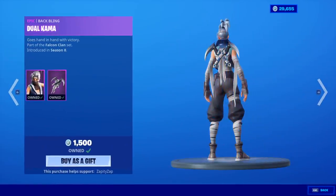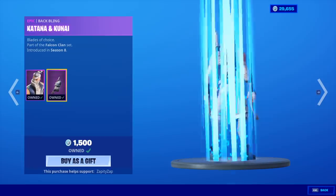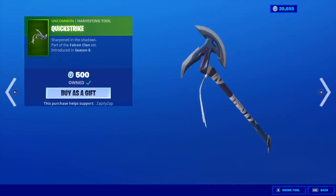Omen is back with the back bling Battle Shroud and the Oracle Axe. Kuno is back with the back bling Dual Kama. The Kenji skin is back with the back bling Katana and Kunai. The Quick Strike is back.